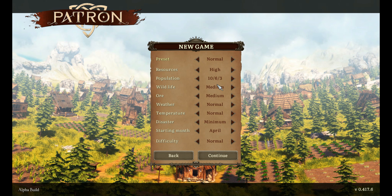Game preset: normal. Resources: high. Population start: 10, 6, 3 - I'm assuming that's adult-to-child ratio, we'll find out. Wildlife: medium. Weather: normal temperature. Disasters - I can turn them off, but we'll leave them on. Difficulty: easy, normal, hard, or extreme. We'll run it on normal - I don't generally play games on easy as I find that a waste of time.